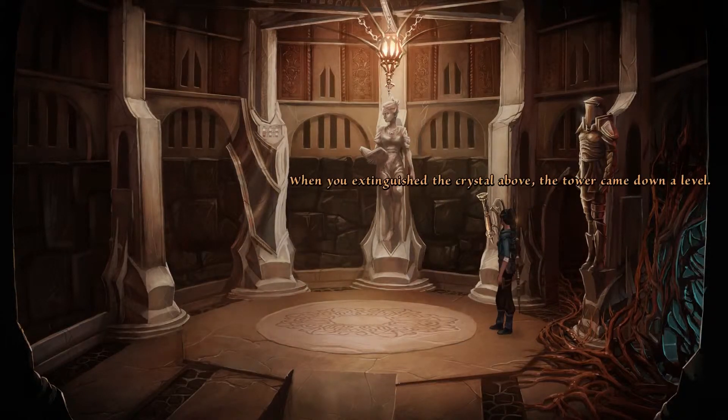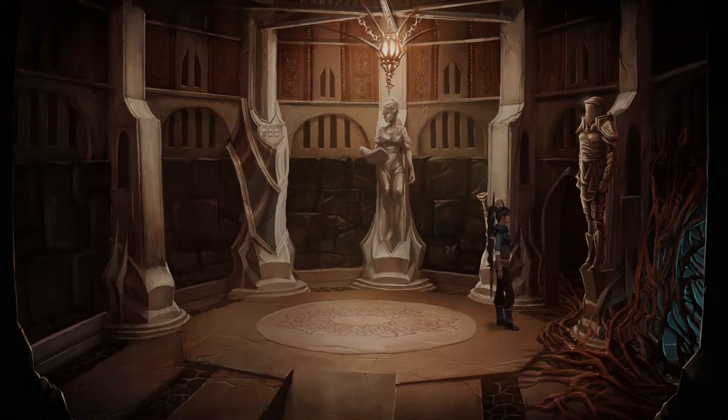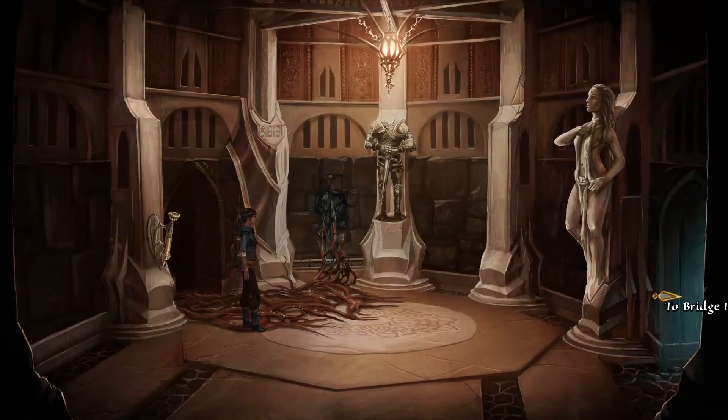What happened to the exit? When you extinguished the crystal above, the tower came down a level. The exit is now closed off. If you want to leave, you'll have to awaken the power again. No thanks. I should head to the bridge.